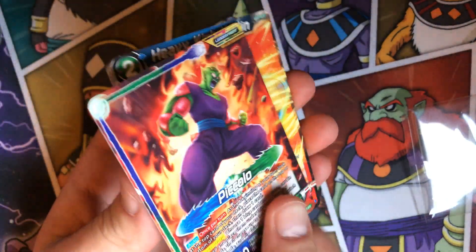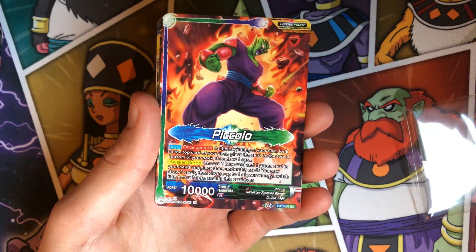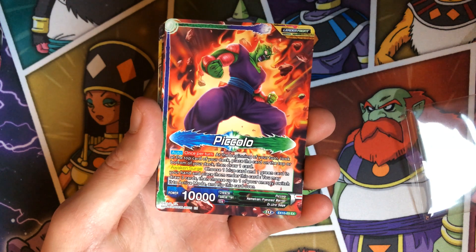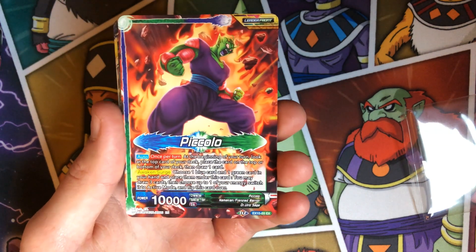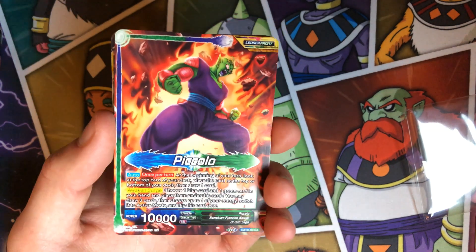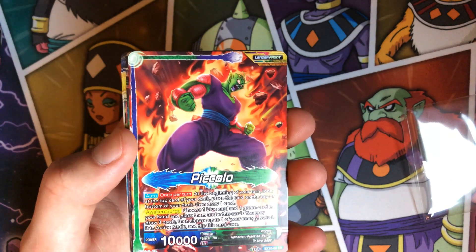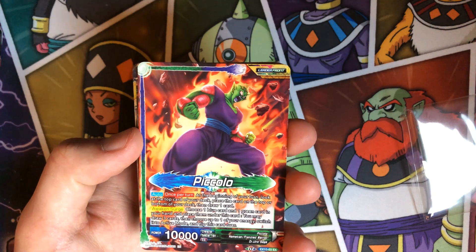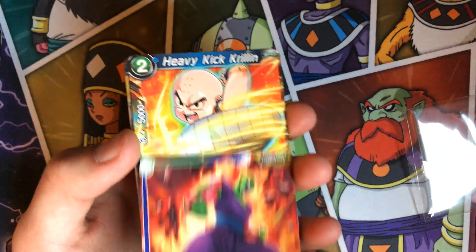The Piccolo leader looks way less cool — that is not foil. Auto once per turn at the beginning of your turn: you can look at the top card, place it at the top or bottom of deck, and then draw one. Going first with this deck is just really awesome — you can set up your draw for the next turn. Surge same thing: you drop a blue and green, draw three, untap one.